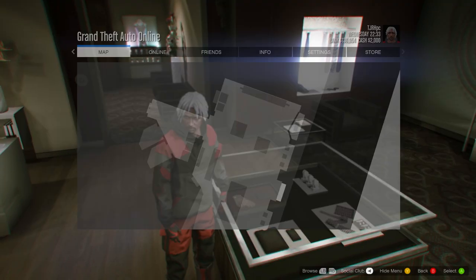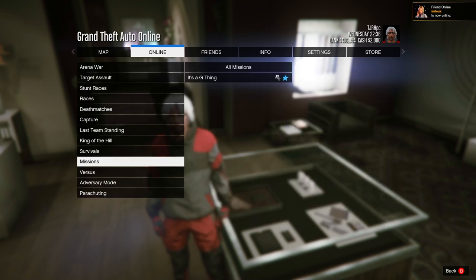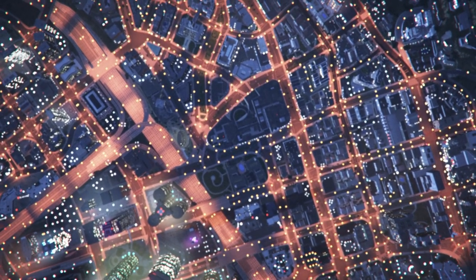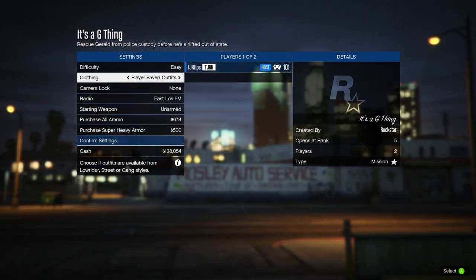Also equip the gloves you want on your outfit. Then go to Online > Jobs > Play Job > Bookmarked > Missions and start up 'It's a G Thing' — you'll need to bookmark it first; there'll be a link in the description. Restart your game, then start it up. In the lobby menu, set clothing to Player Saved Outfits, invite anyone, and start it up.